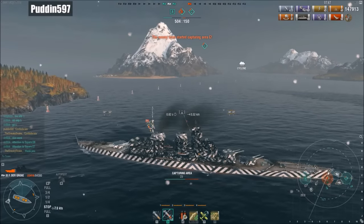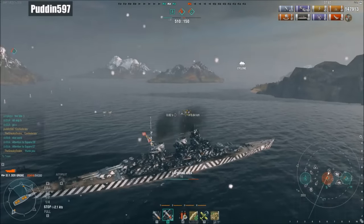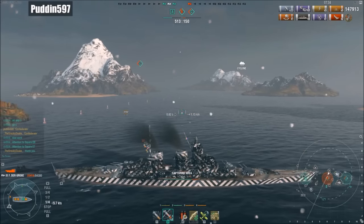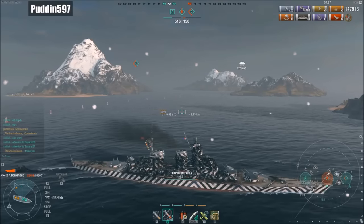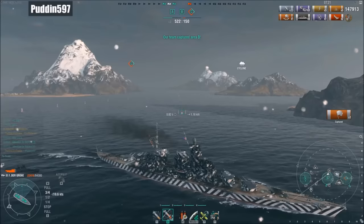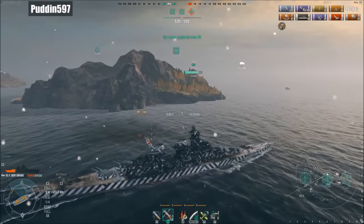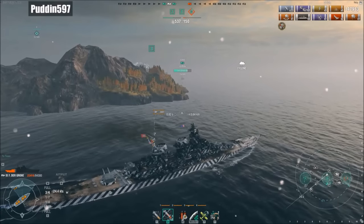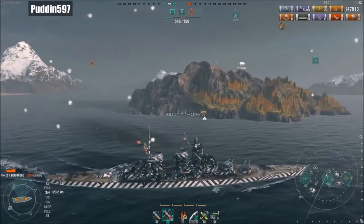Very solid teamwork right there. It was a very ballsy move to launch those torpedoes blind into the smoke — I got a little lucky and managed to hit that Montana. I was half expecting him or the Iowa to come around the island, so it wasn't a complete guess — there was a bit of intuition behind the play. Puddin with his hydro came in absolutely clutch. German BBs with the hydro — you start with it at the Bismarck, all the way to tier 10 with the Großer Kurfürst — it just changes the dynamic of engagements. No longer can Japanese DDs just sneak up on you.